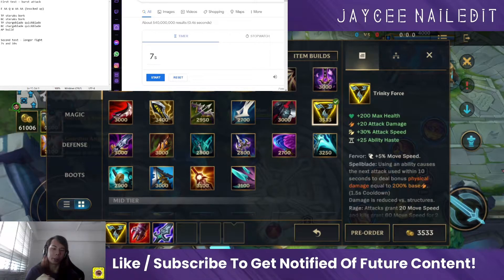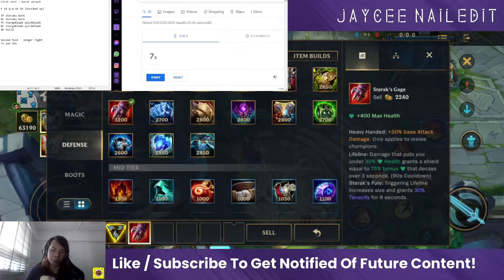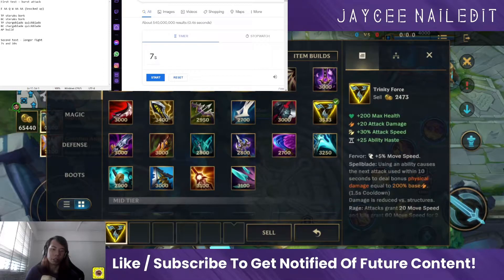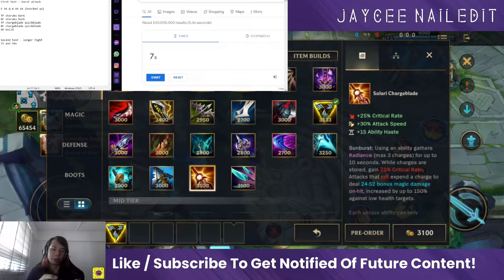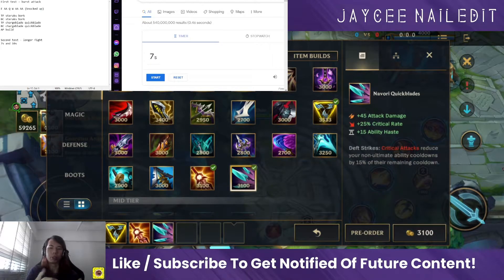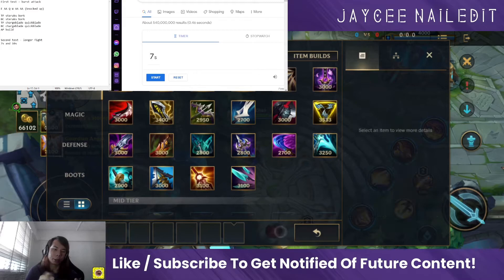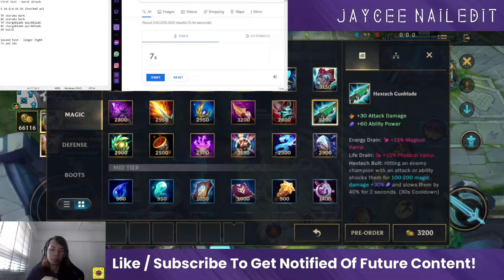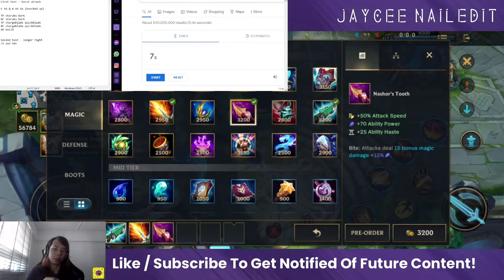Besides that, I'm also going to try out a different build — either Trinity Force or Black Cleaver followed by crit items, so Recharge Blade and Never-Be-Quit Blade, because apparently someone told me this deals a lot of damage. And since I'm doing these tests, I'm also going to try out an AP build, although I don't think it really works on Xin Zhao.